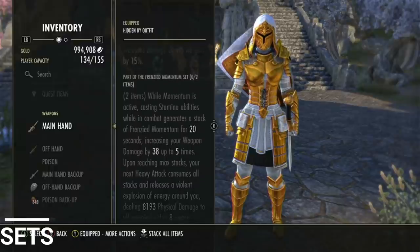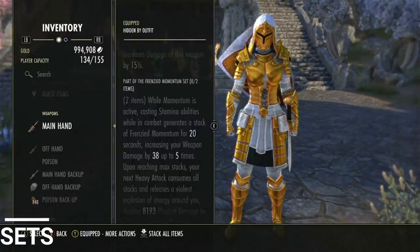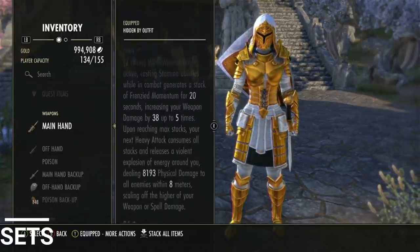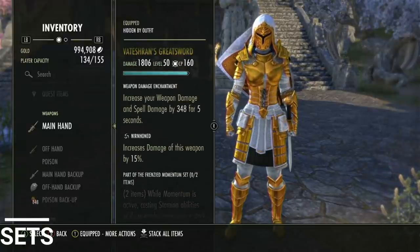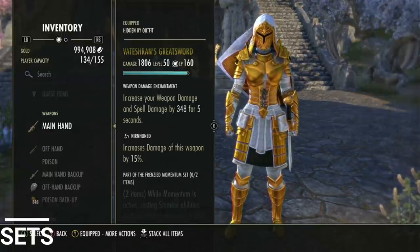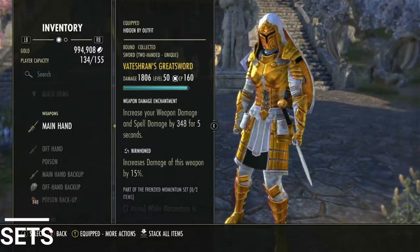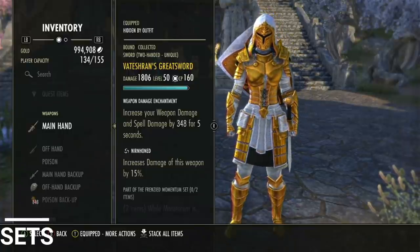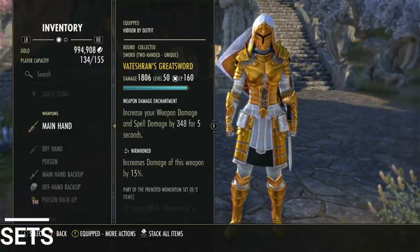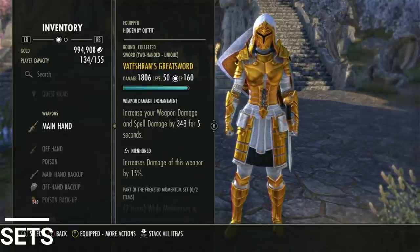Some people say it's cheesy or a carry — I don't really find it that way, because it doesn't hit that hard. As for why a 2H sword with nirn honed rather than a sharpened maul: I don't do damage on my 2H bar, but I have four different heals on it, so I'm buffing healing with a sword that gives weapon damage. Nirn honed gives weapon and spell damage, which will be important next patch, and I use a weapon damage enchant there too.